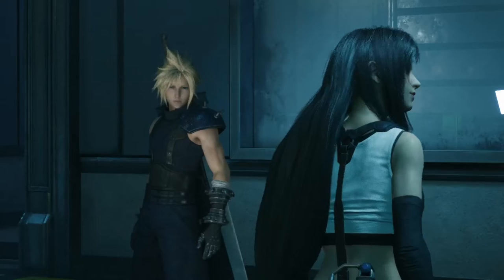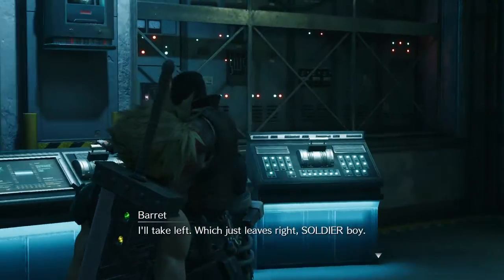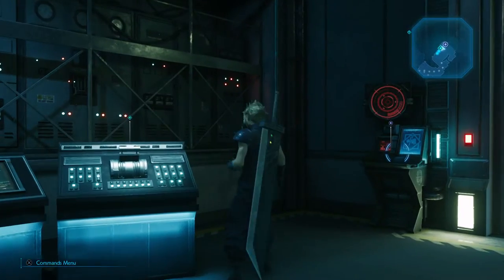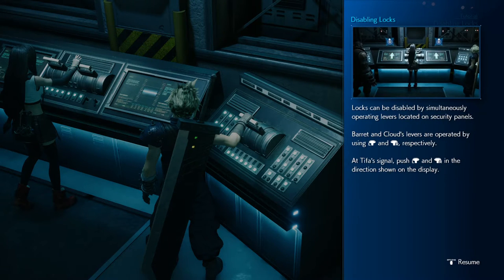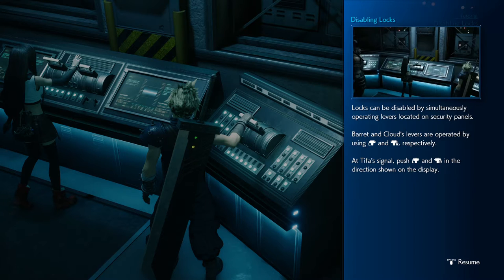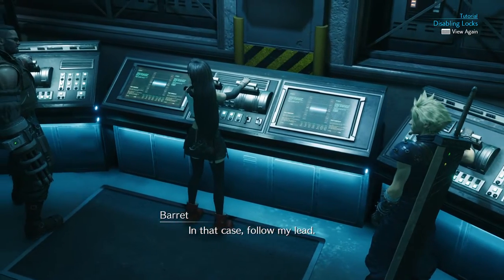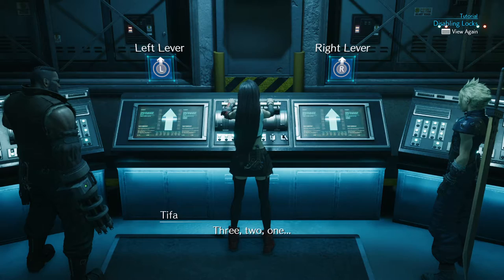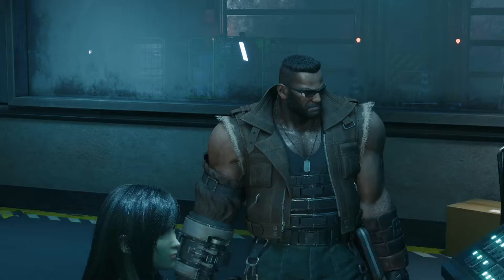So how do we do this? It's simple, really — we move the levers at the same time. Got these ones, I'll take left, which just leaves right, soldier boy. Locks can be disabled by simultaneously operating levers located on security panels — Barrett and Cloud's levers are operated by using left stick and right stick respectively. Emergency lockdown is currently in effect, so we need to synchronize our movements. Follow my lead. Three, two, one. Emergency lockdown disengaged. All right, well that wasn't bad.